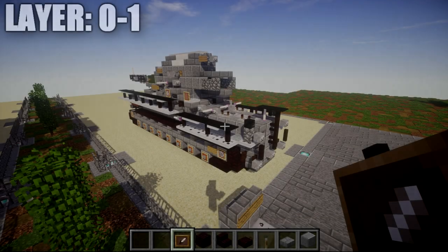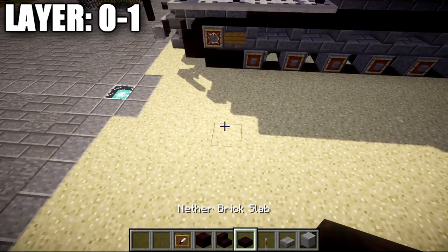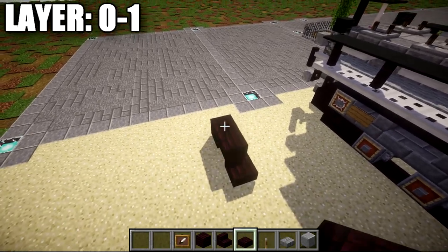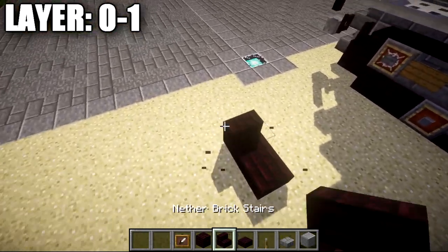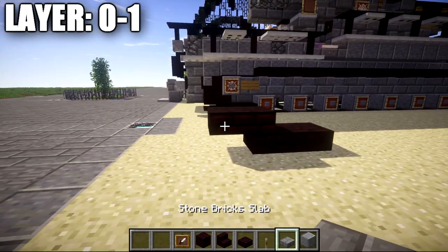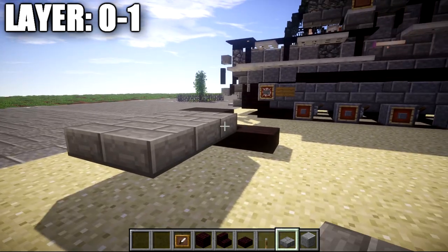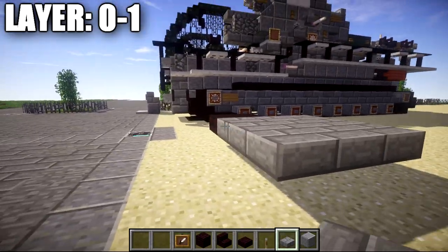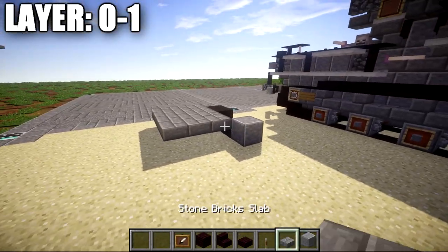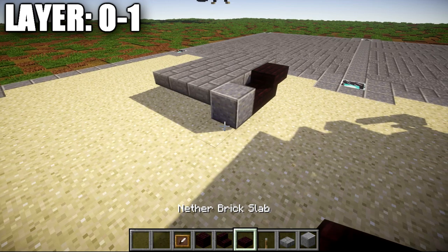Alright, moving on to our first set of layers — layers zero and one. To get started, we're going to place down a nether brick slab. This is going to be the right front of the vehicle with the tracks. We then want to place down a nether brick stair coming off that slab toward whatever direction you want the front of the vehicle facing, followed by a nether brick top slab coming off the back of that stair. Once that's done, we're going to grab stone brick top slabs and place them coming off these three blocks — one, two, and three stone brick top slabs over on each side and toward the front as well.